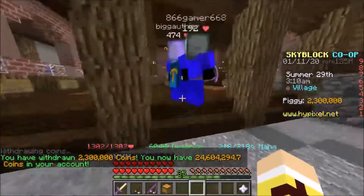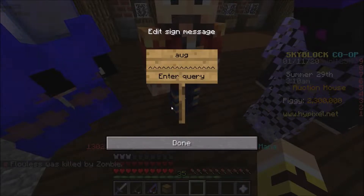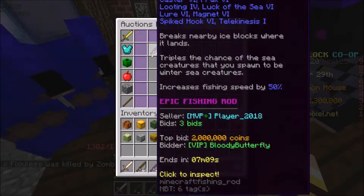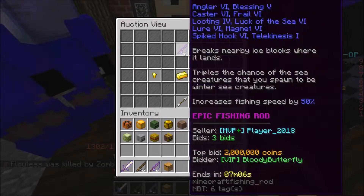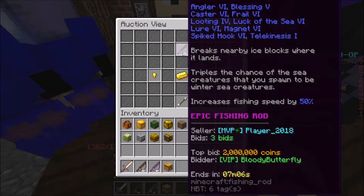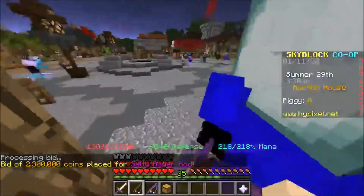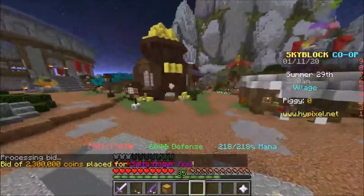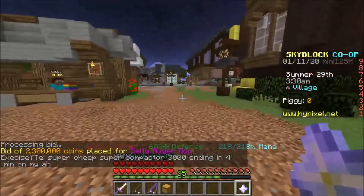What's up guys, today we're trying to get the auger rod. We want that rod. It's actually pretty good for the Jerry event right now. I'm seeing one for a really cheap price, so we'll try to get it. Of course it's gonna be really nice to have because it'll increase the chance of our Yeti spawn. So we put 2.3 million on it — it's worth way more than 2.3 million.